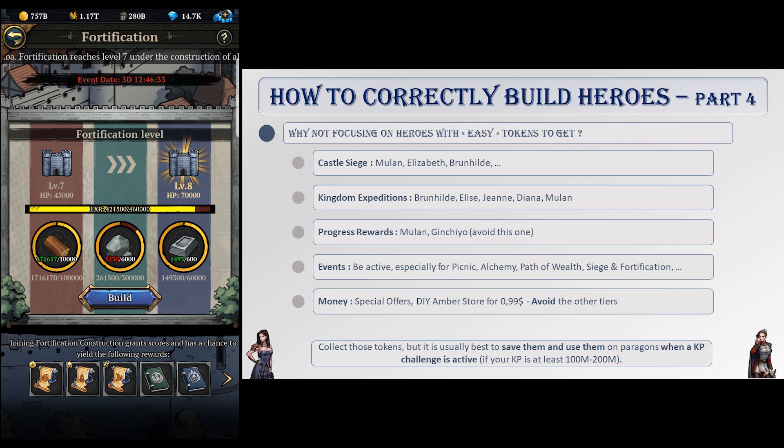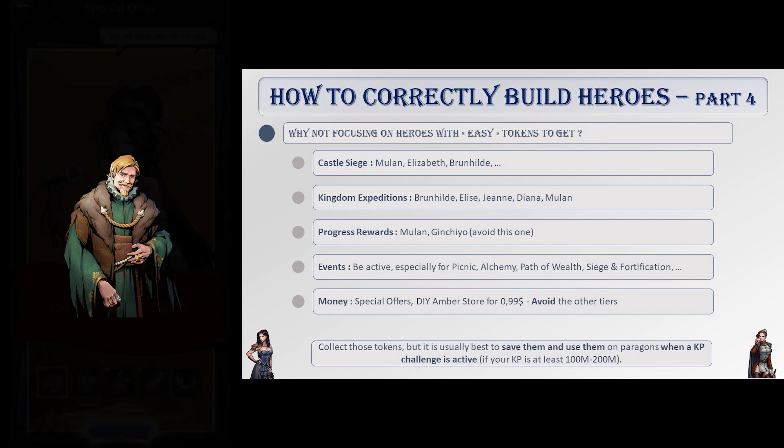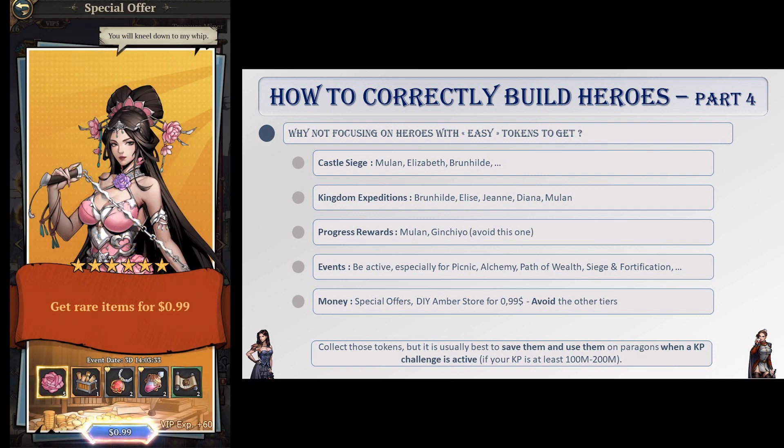If you spend money on this game, there are a couple of deals with great return on investment token-wise. The first tier of special offers grants you five tokens for one dollar — while you can't choose which one, this is by far the best deal for your dollar, usually available every two or three weeks. The other good deal is the do-it-yourself amber store available every four weeks, letting you buy one token per day for three or four days from a choice of four or five tokens.